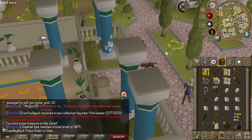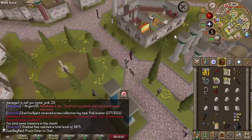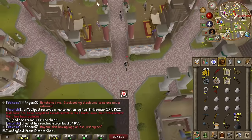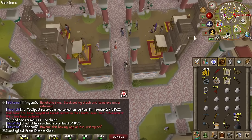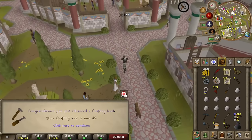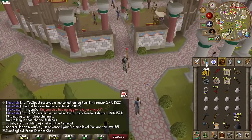Diamonds — I can just cut those. For these diamonds I'm gonna use this bank here to unnote them and then just craft them. There's a gem store not too far away so I can just go ahead and sell these here for a premium price. 49 crafting from bullseye lanterns — that's nice.